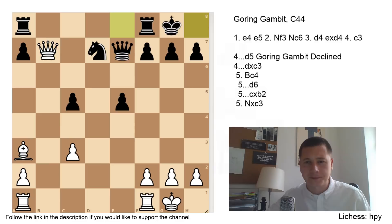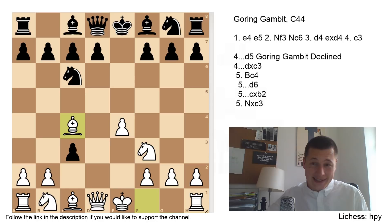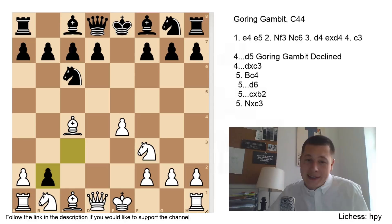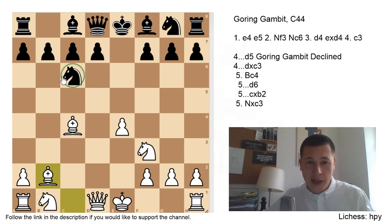Now we are going to look at the craziest variation: Bc4 — the double pawn sacrifice. The most insane move, and I think what the opening is really about. Now Black can choose between two options: d6 and cxb2. I think that if White plays the double pawn sacrifice in the Gehring Gambit, you should just accept the gambit and take the pawn. So cxb2 is not the main move, but I think it should be played. So Bxb2 — and now the point of the two-pawn sacrifice. White has 5 pawns, Black has 7, but White has a lot going on and a huge attack. While Black only has one poor knight developed, White has three very dangerous minor pieces and a lot of squares for the Queen — tons of opportunities for Black to go wrong.